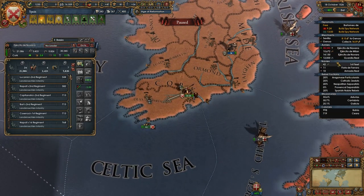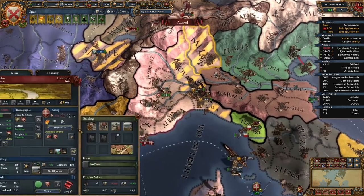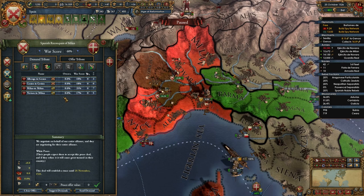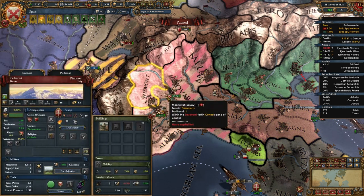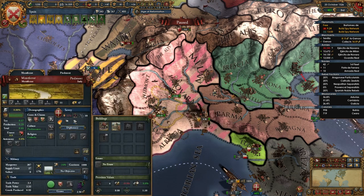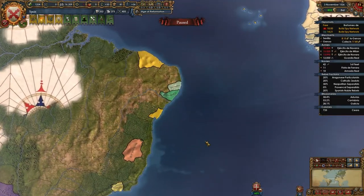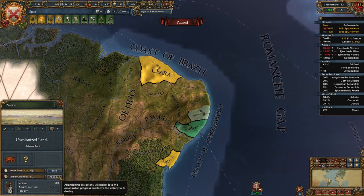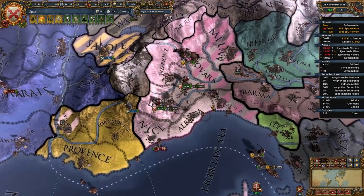This guy has killed the rebels that I required him to kill. We'll give pretty much everything to Milan here. We want to return those cores, which gives us 11 - if we take that it gives us 41. It's a 24-development province. We probably want to give him Montferrat as well. They just seem to seize that down every bloody month really.